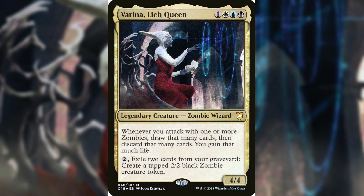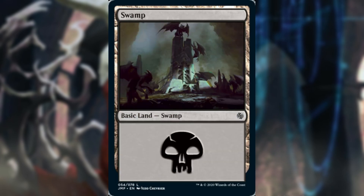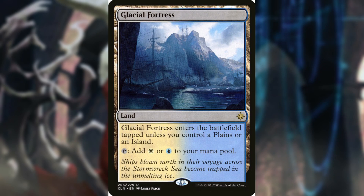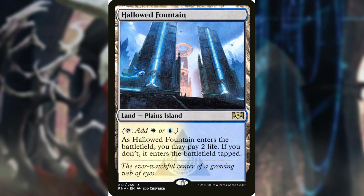This deck runs 36 lands, with basics being 7 Plains, 7 Islands, and 9 Swamps. We have Arcane Sanctum, Caves of Koilos, Command Tower, Glacial Fortress, Godless Shrine, and Halamar Depths.